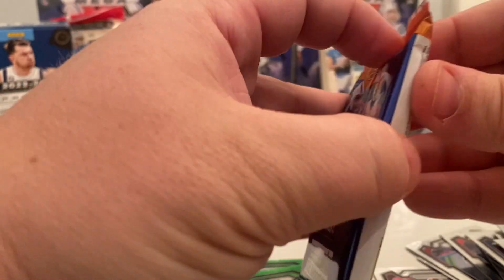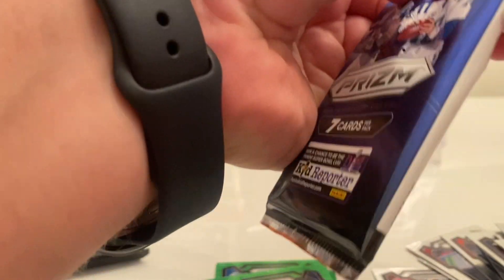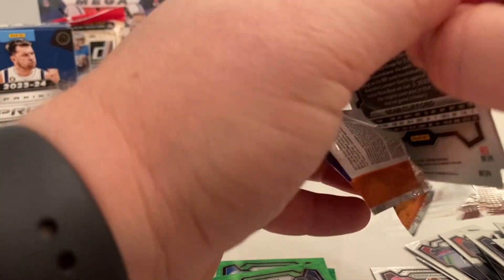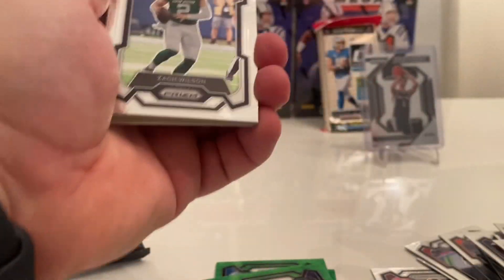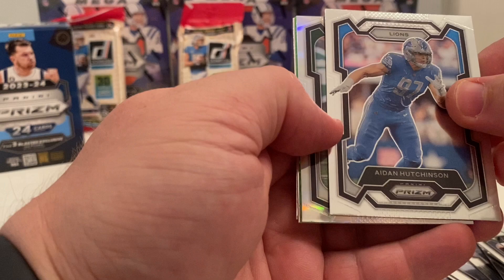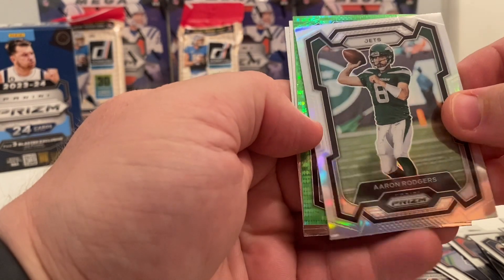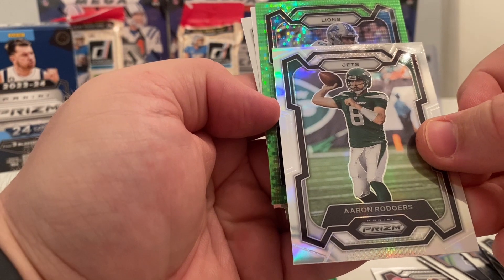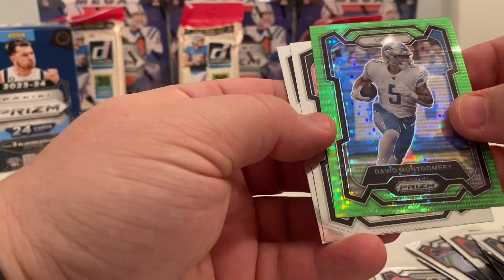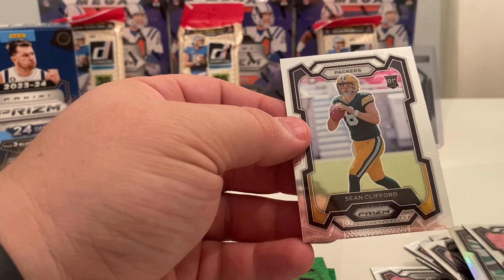Two more packs left — actually there's the jersey card right there. I'll wait till last. Zach Wilson, Javon Holland, Aiden Hutchinson — absolute stud. Aaron Rodgers on the silver. No rookie — that was Jahmyr Gibbs. We got David Montgomery. And Jalen Carter — stud rookie out of Georgia. And Sean Clifford.